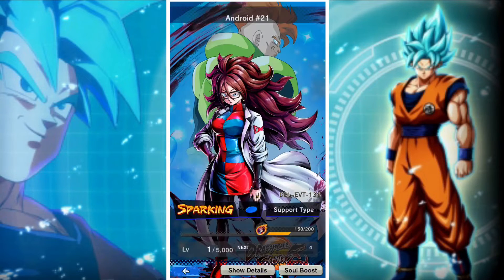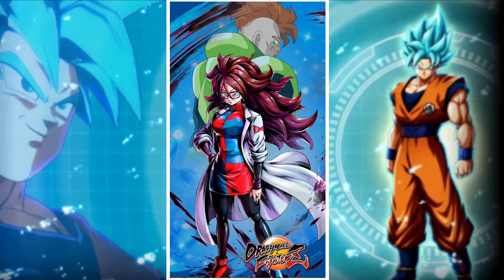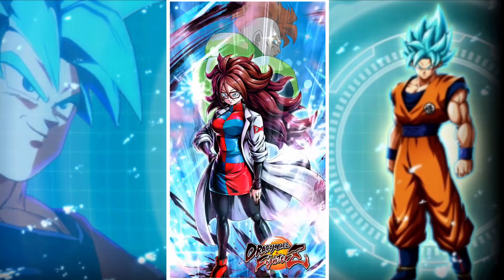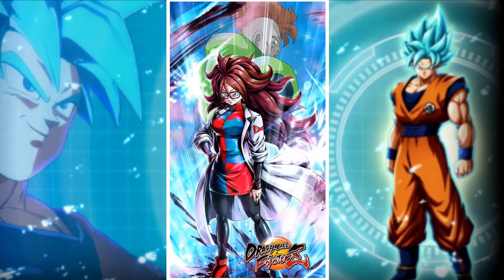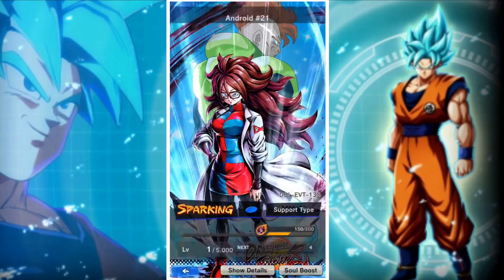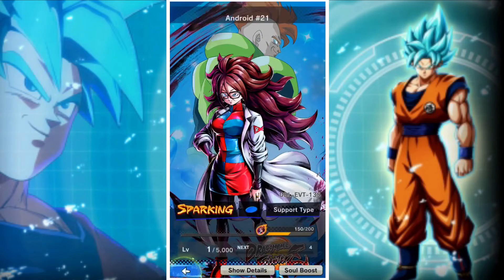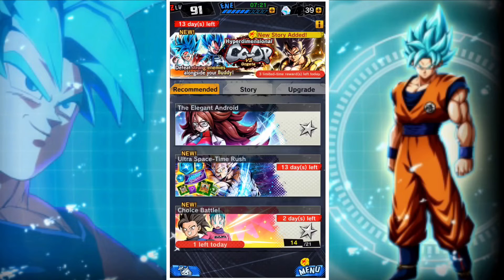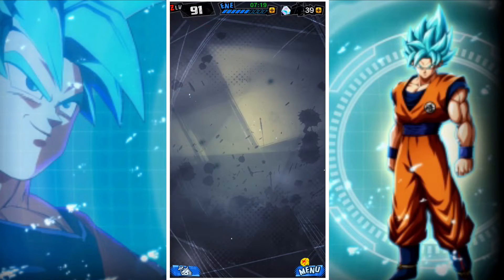So guys, if you want to get this Android 21, which is brand new with Dragon Ball FighterZ — it's the good version, there's also an evil version in the summons — but if you want to be able to get this, you actually get it for free. You guys probably already have it, but for those of you that don't, you go into Events, the Elegant Android.